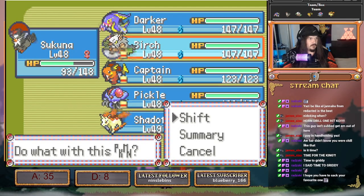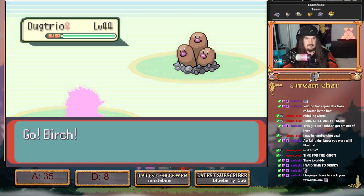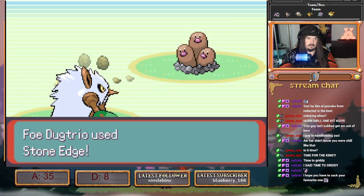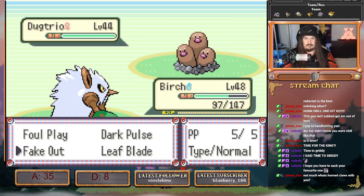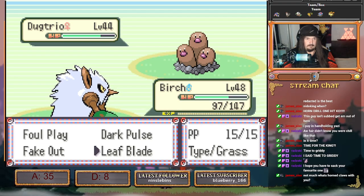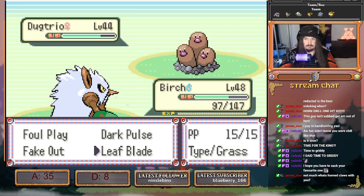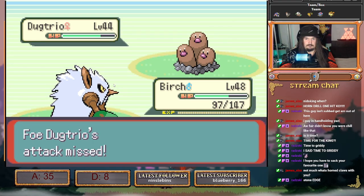It's going to hit this with a Fake Out and then — Stone Edge is fine. It hit this with a Fake Out to get rid of its Sash, and then we hit this with a Leaf Blade. Stone Edge crit should not kill us from here — double checking. There we go, Leaf Blade, that's fine.